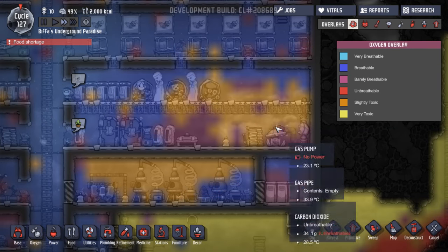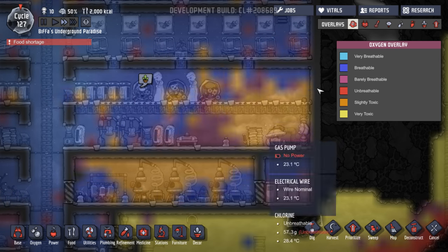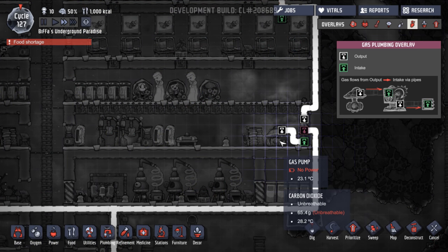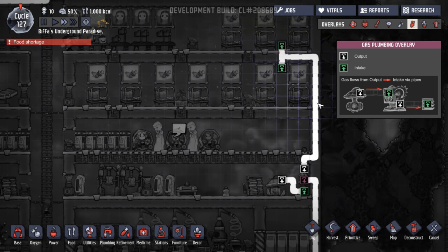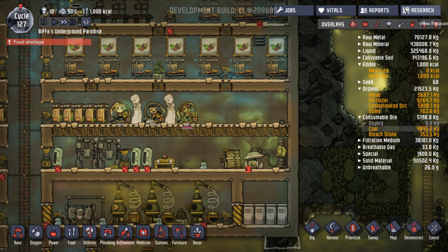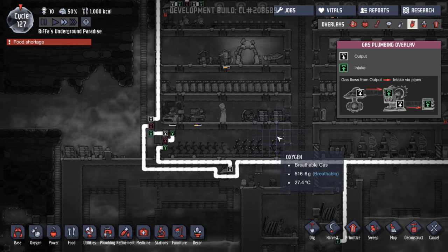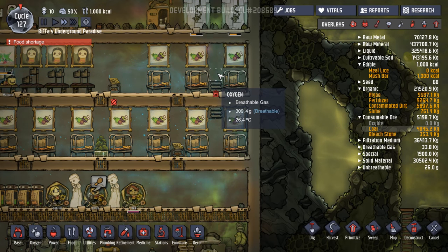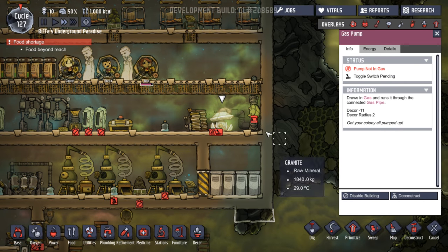Oh, stop doing that — chlorine? How on earth did that get in there? So where's that being pumped to? Nowhere, probably. That's not going to be good, because this here is outputting carbon dioxide to go down here, which is fine. And then if it's going to the bedroom, which would be oxygen and chlorine — although it doesn't seem to be doing anything. Do you know what, I might as well just disable that.